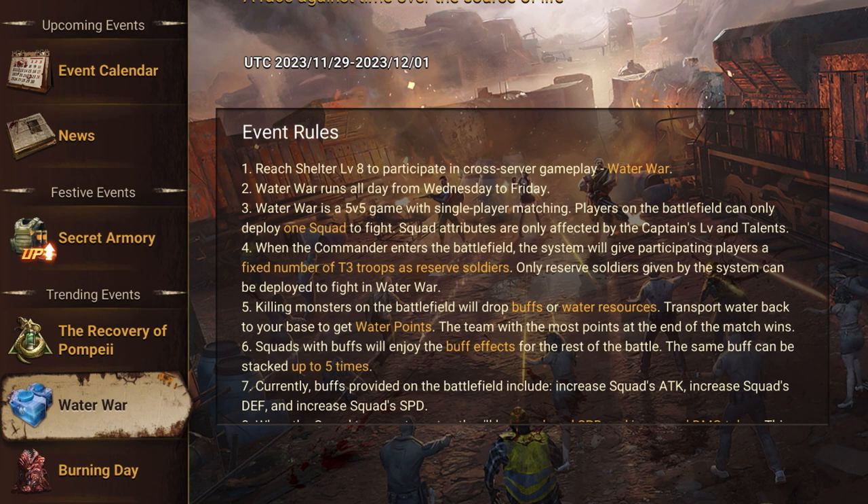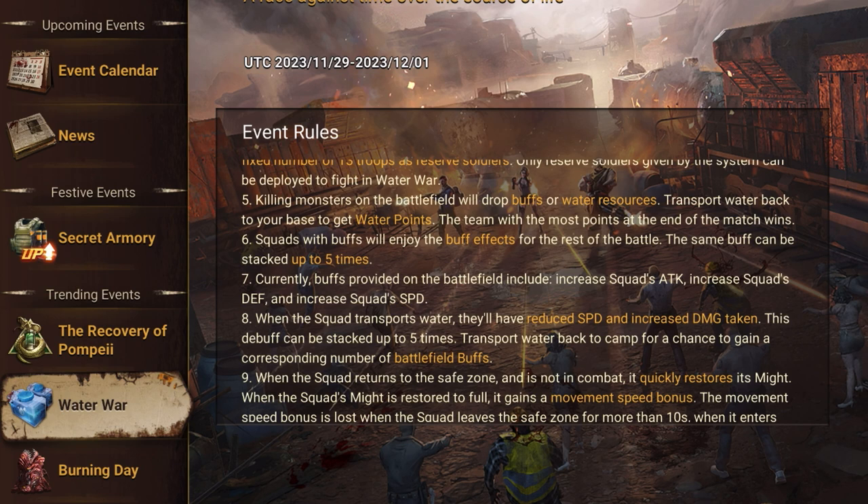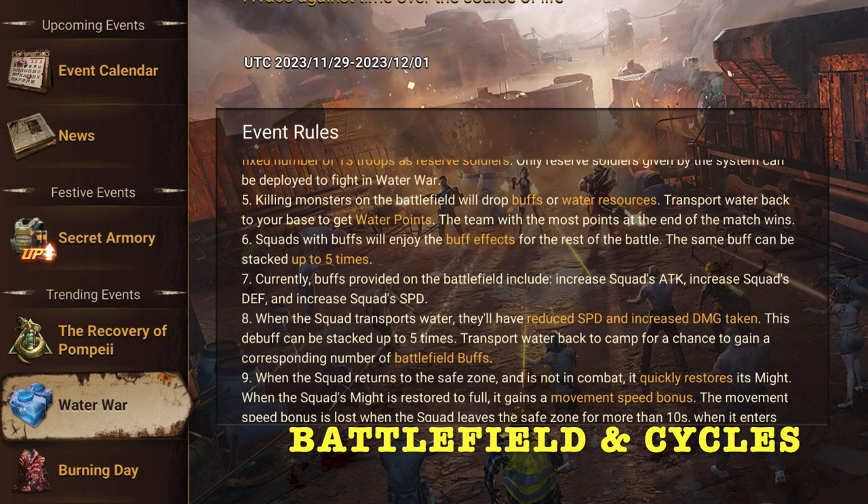You can only use T3 troops, no matter what troop level you have unlocked. Regarding the arena, there will be two sides — left and right — usually blue and red. Each side has a safe zone, and once you land there will be about 15 seconds before you can move your troops out of the safe zone.